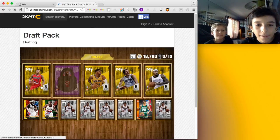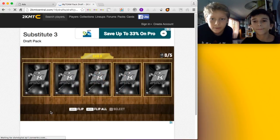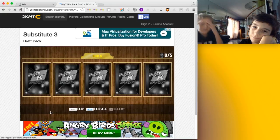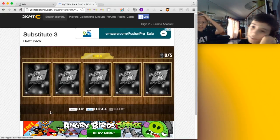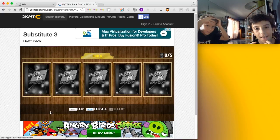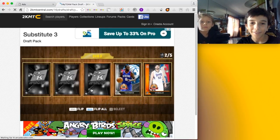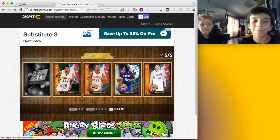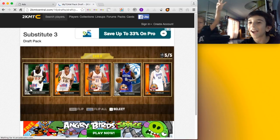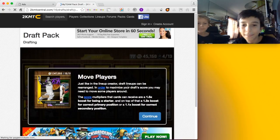Okay, so now on to the next pack. Pick a number. I know where I'm going with this one — number 4. Oh hey, you got a silver. It's like there's a diamond. Oh no — you actually picked the best player! Good job. My time is now.